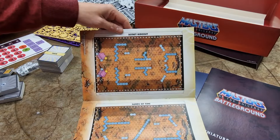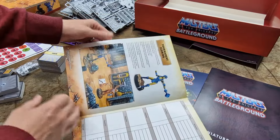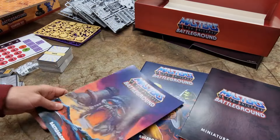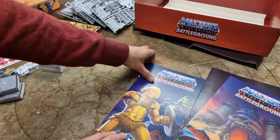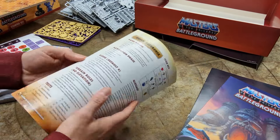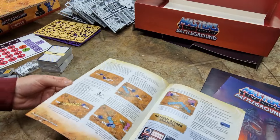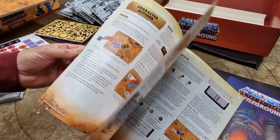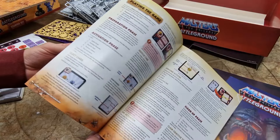There are other scenarios offered here as well — Secret Hideout, Sands of Time — and tournament scoring too. Then there's the actual rulebook, and it's just really showing you how to play the game — brilliantly illustrated and laid out nicely.